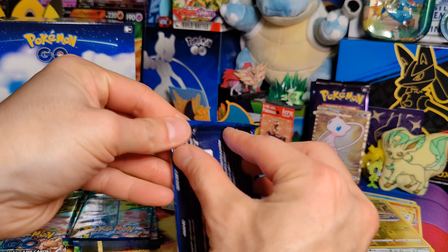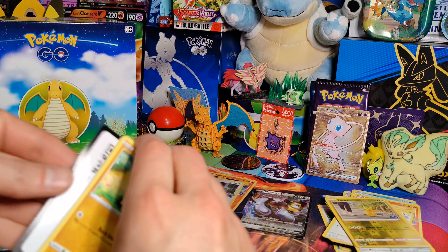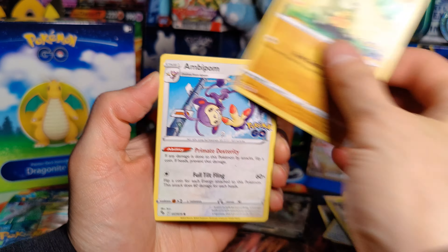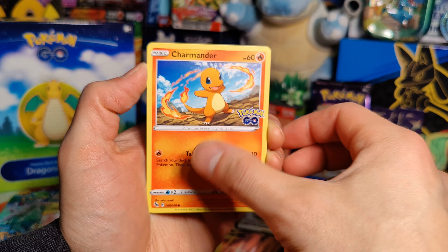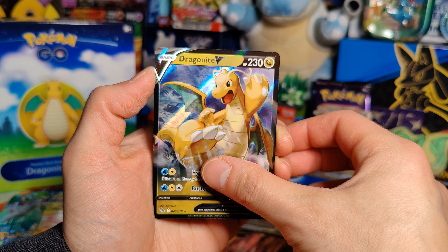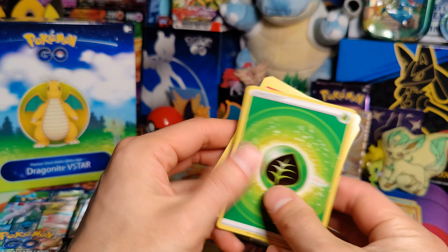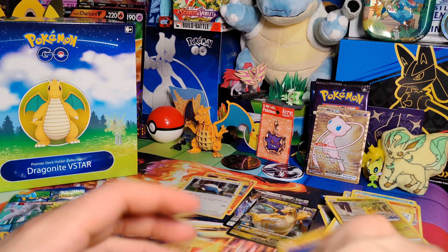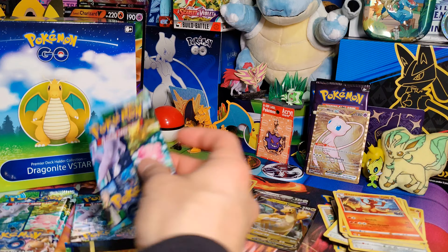Next pack: Larvitar, Ambipom, Slowpoke, Onyx, Charmander, Larvitar, and a Dragonite V. Alright — Energy, Charmander, Pupitar, Candela. Really nothing, guys — not much to really say here. Still looking for our seven. Next pack.